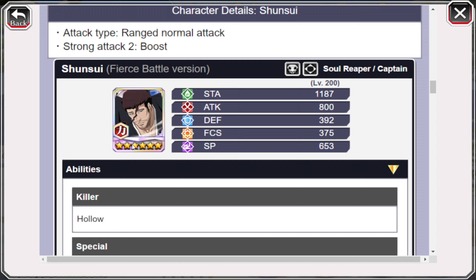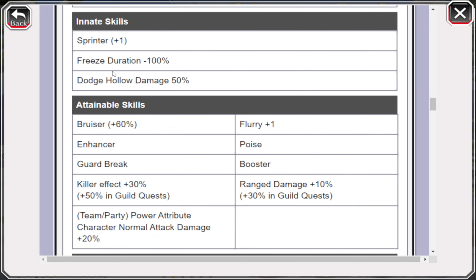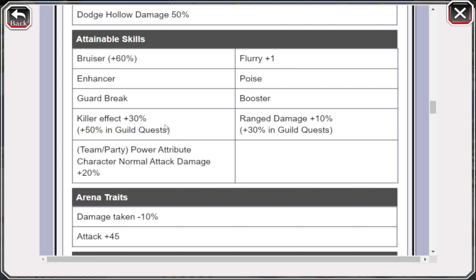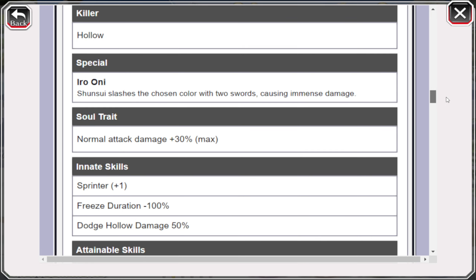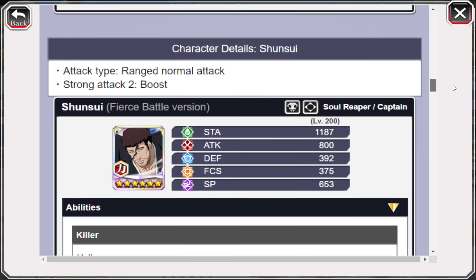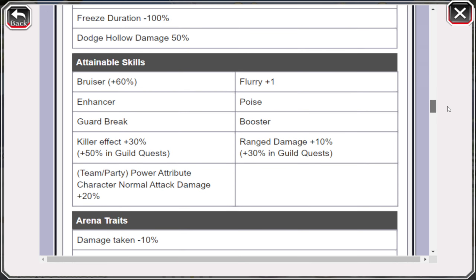The next unit is Shunsui — a guild quest ranged hollow killer booster. He focuses on normal attack damage 30, freeze immunity for the quest, dodge hollow damage, and in terms of damage output he has Flurry 1, Bruiser 60, ranged damage killer effect, and a new skill giving 20% normal attack damage to Power-type teammates. He's a really good unit for guild quest — maybe not the Shunsui people wanted, but it's a new Shunsui and very useful.